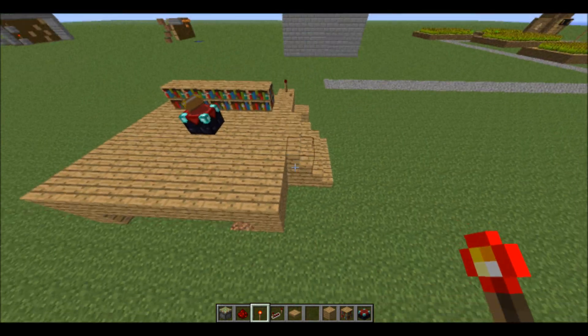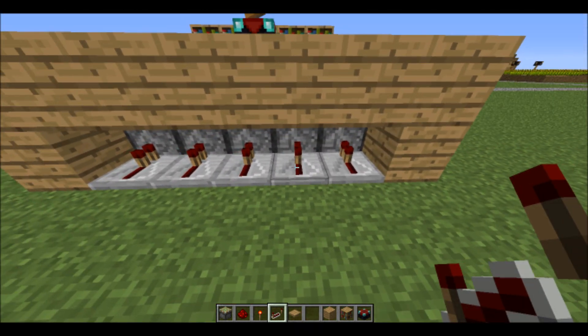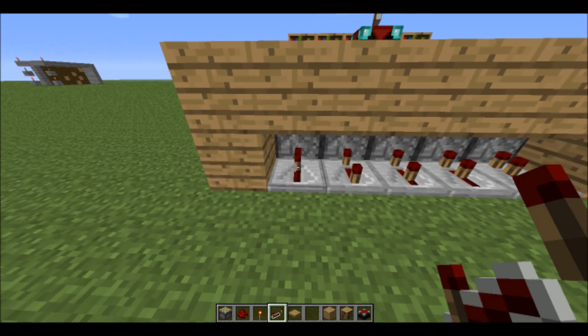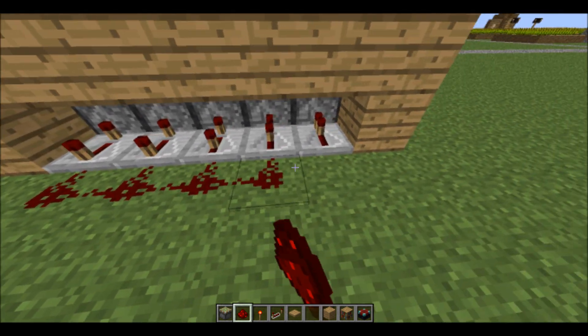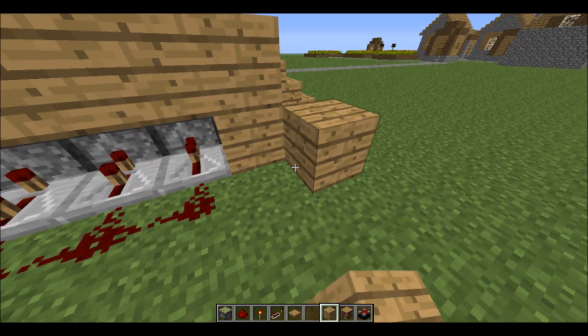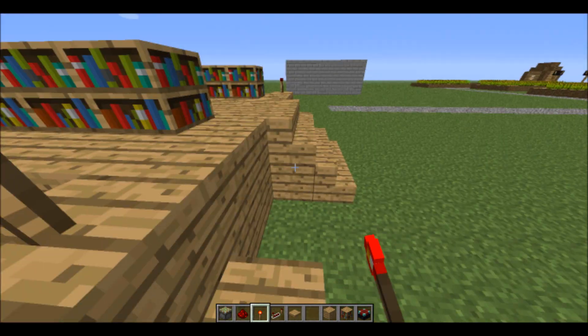We'll just go to the other side before we get too far ahead. Just go ahead and copy the other side — block and torch.